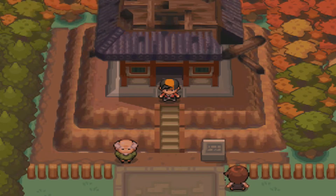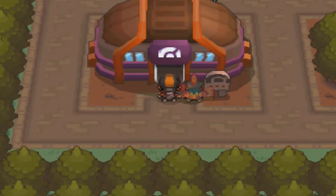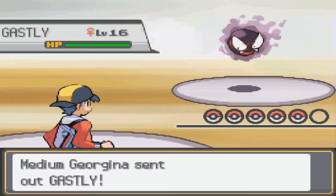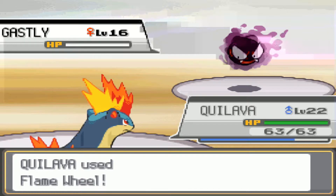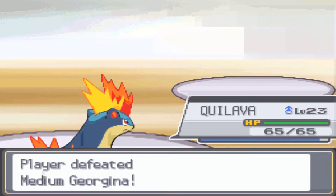Now that we're done with the Burned Tower we can head to the gym, because Morty finally decided to do his job. I'll check my Pokémon — they're all fine so I can go barge into the gym. The way this gym works: if you beat a trainer the candle on top of their head goes out, so you have to figure out where to go next. This woman is going to spam Ghastly, so I'm going to cut out most of this battle. I think I'll hit level 23 right now.